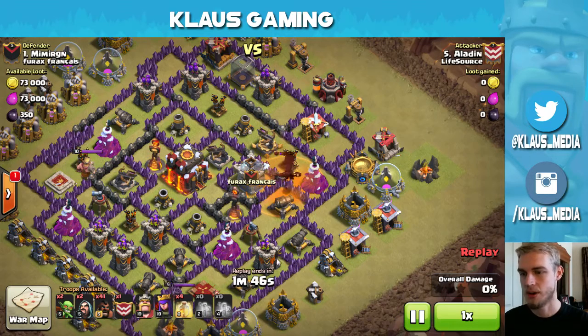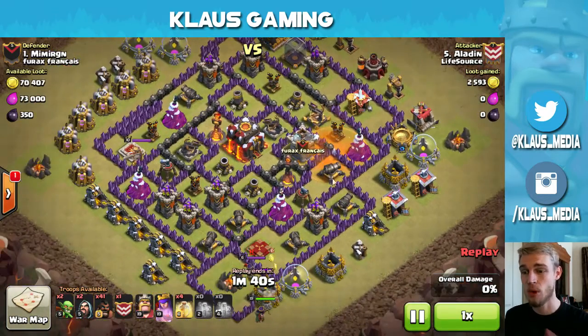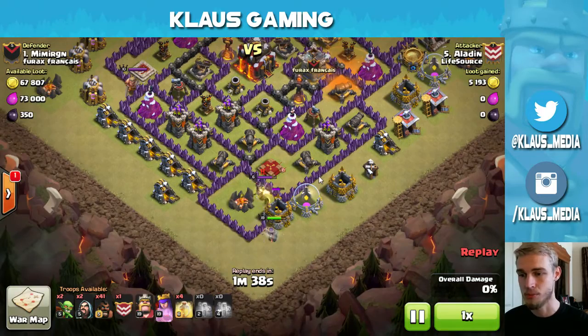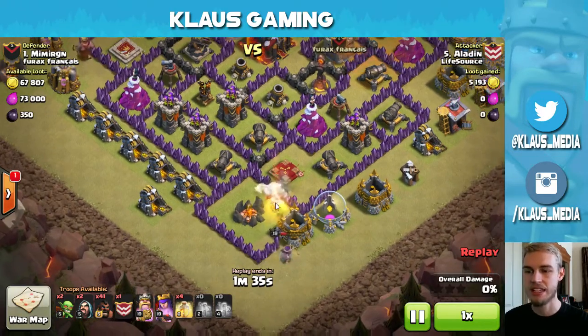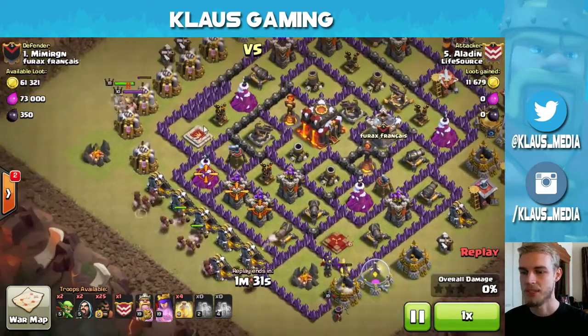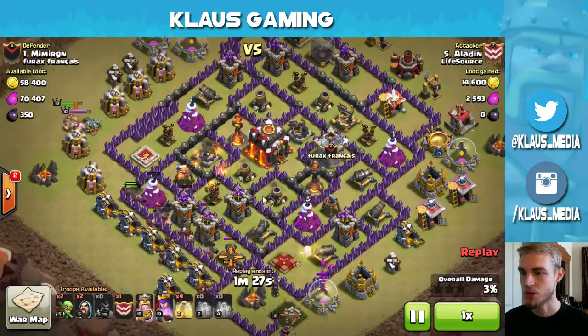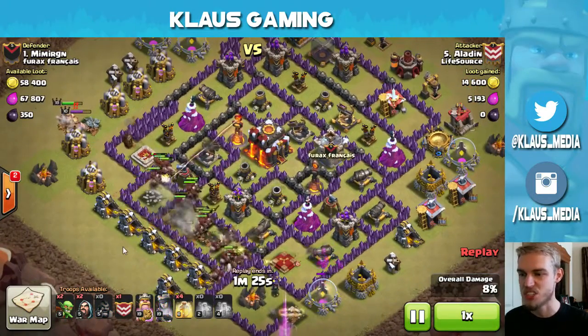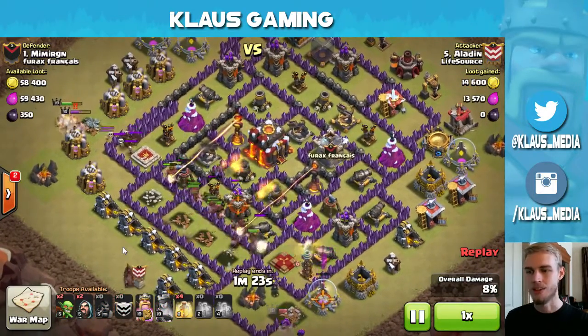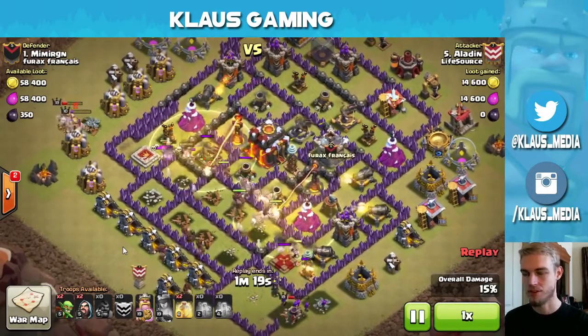He's got Inferno Towers, so he's got that at least, and X-Bows, but generally it's just a rushed Town Hall 10. Not to take anything away from Aladdin's attack because it was still brilliant. Here is an Archer Queen — a Town Hall 10 with a level 6 Archer Queen, you've got a problem. Aladdin's Archer Queen is going to take out the enemy Archer Queen and then release the Hogs. He just sent them all in in one big line, kind of like the Legion of the Roman Empire — just send them in.